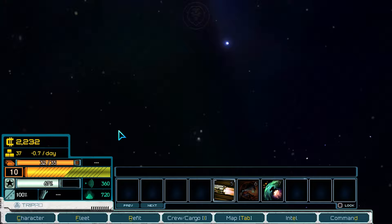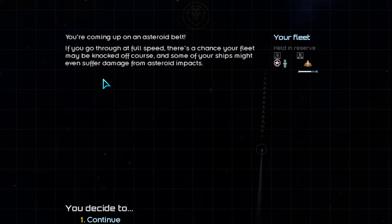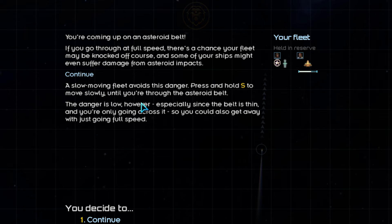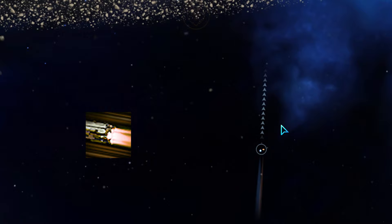There's an asteroid belt ahead. It's a thin one, so probably not an issue, but we'll have a gentle drive through it for demonstration purposes. At any time while traveling, you can press and hold S to slow your fleet down to safely navigate asteroids or debris fields. Once through the belt, you can let go of S to return to maximum sustained burn. A sustained burn can be interrupted by an interdiction pulse, but we won't need to worry about that now.